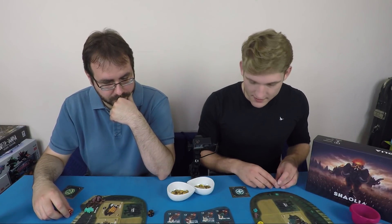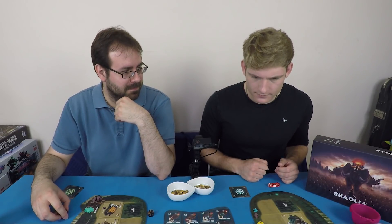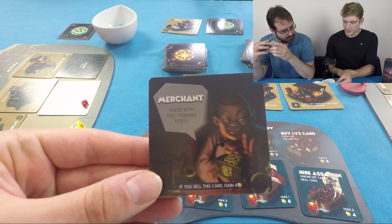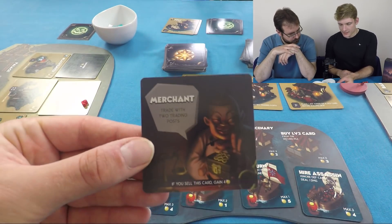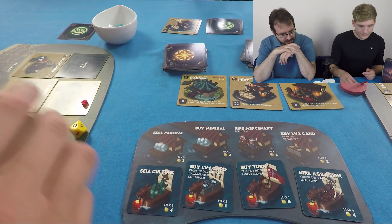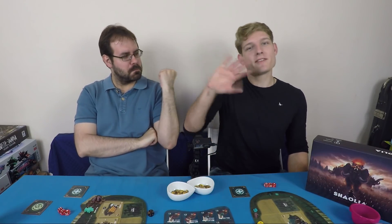Ollie's plan — described as 'as cunning as a fox who's a professor of cunning at Cunnington University' — involves playing the merchant card, which allows him to do two trading post actions out of phase, even during what's normally the action step. He activates a port, makes two trades, and sets up what he calls an awesome play. The session wraps up with a note that they'll continue tomorrow.